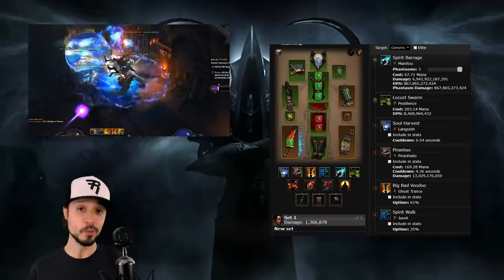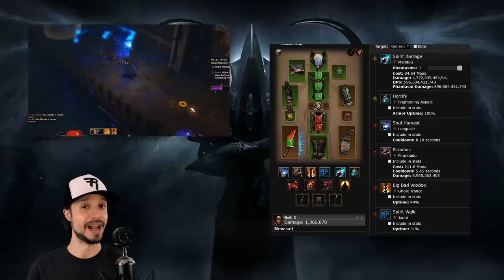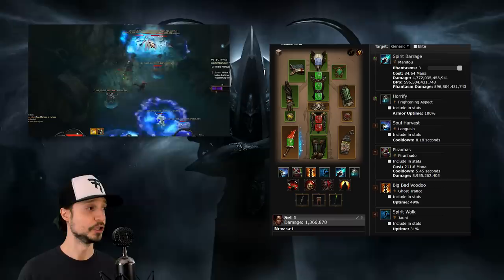The Wormwood Staff gives you a passive Locust Swarm cast happening on a nearby enemy every second. By putting this in your cube, you can free up one of your active skill slots and not have to cast Locust Swarm at all. In this example, we're going to take out the Ring of Royal Grandeur and pop in a Wormwood. This allows us to remove Locust Swarm from our active slots and sub in something like Horrify, Frightening Aspect, adding a pretty good defensive buff — 50% additional armor for 8 seconds after casting Horrify.